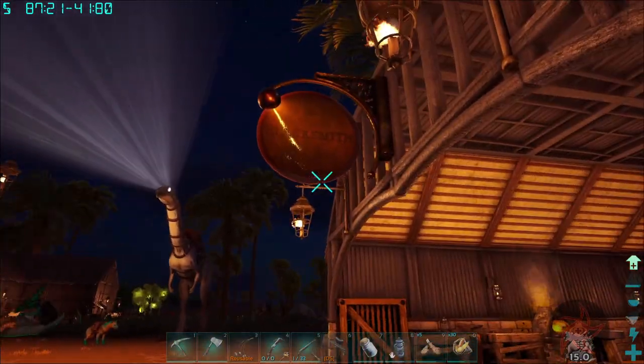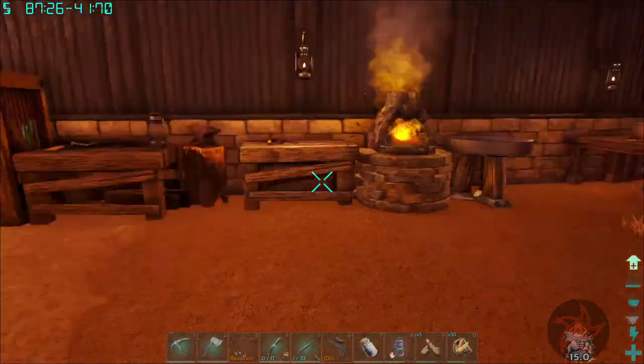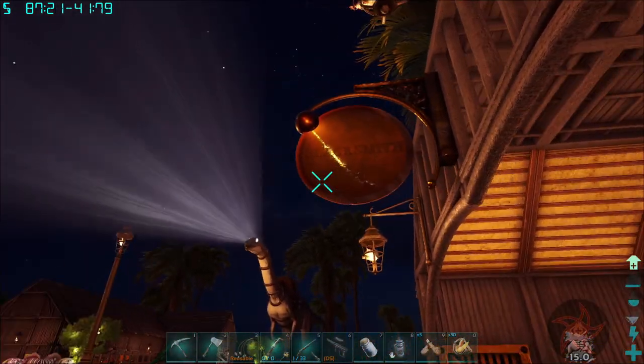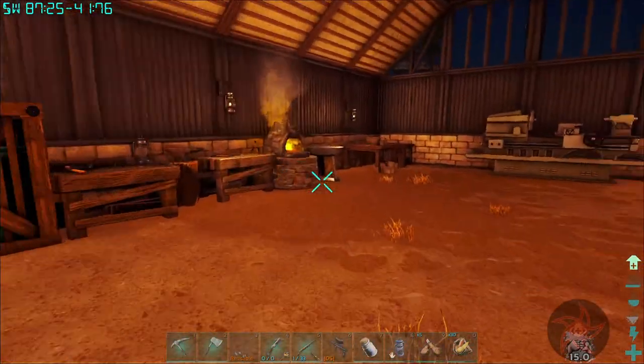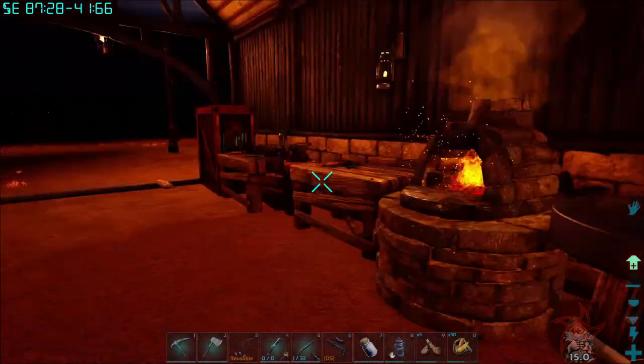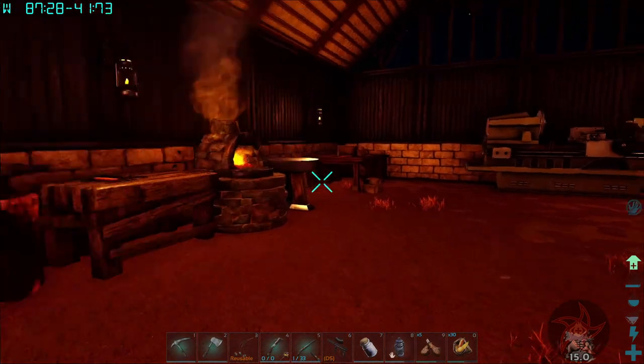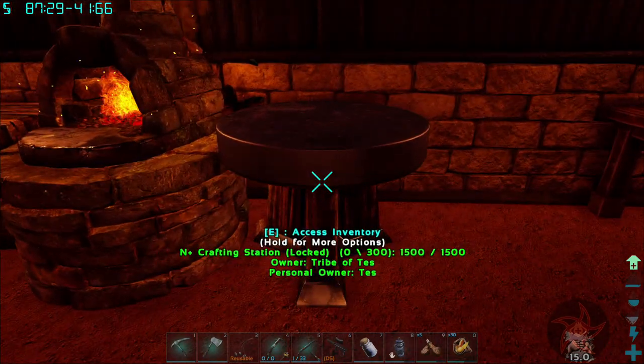Oh, it finally shows up at nighttime. Eco shop decor has different signs for buildings and whatnot, and this is impossible to read during the day. Actually I am gamma'd up, so yeah, very very shadowy.